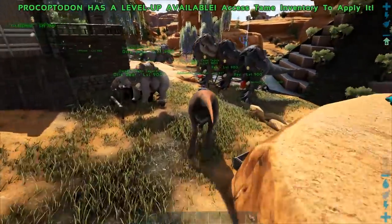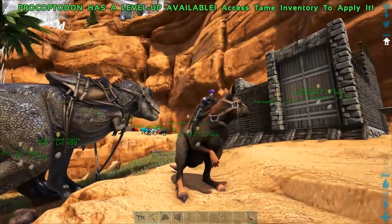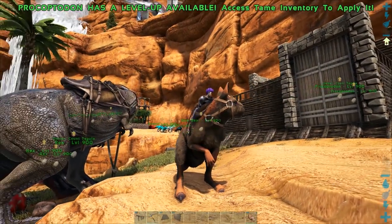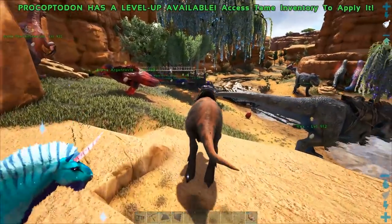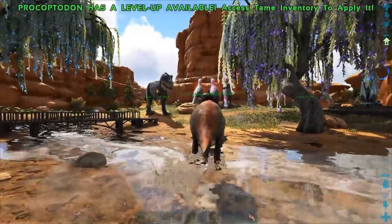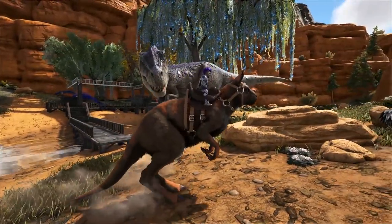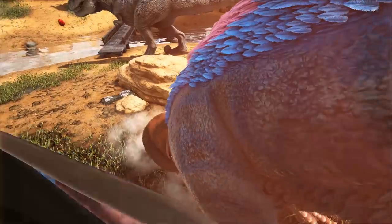Today we're going to be going over the kangaroos — sorry, not the kangaroos, the Procoptodons. So we're going to be doing some breeding today. We're going to get some mutations and go over all the new abilities and how amazing they are now. I've also noticed something with the Procoptodons: their little tail animation is much better. Their little tail does a little flop when they're walking. It's a nice, good added effect.